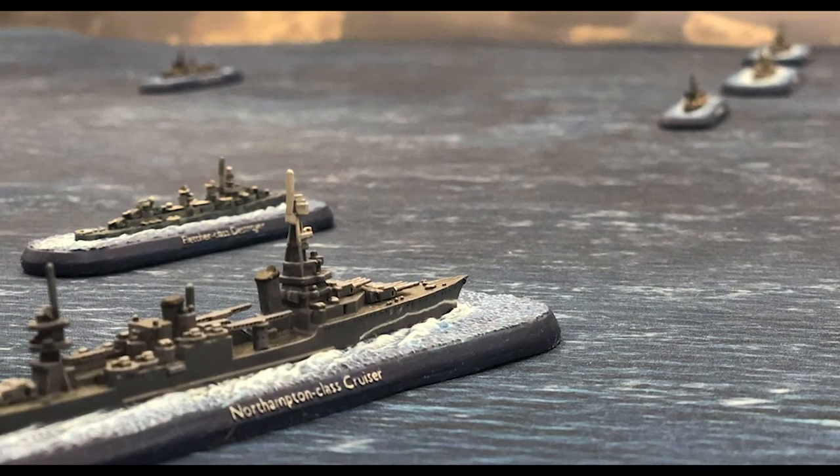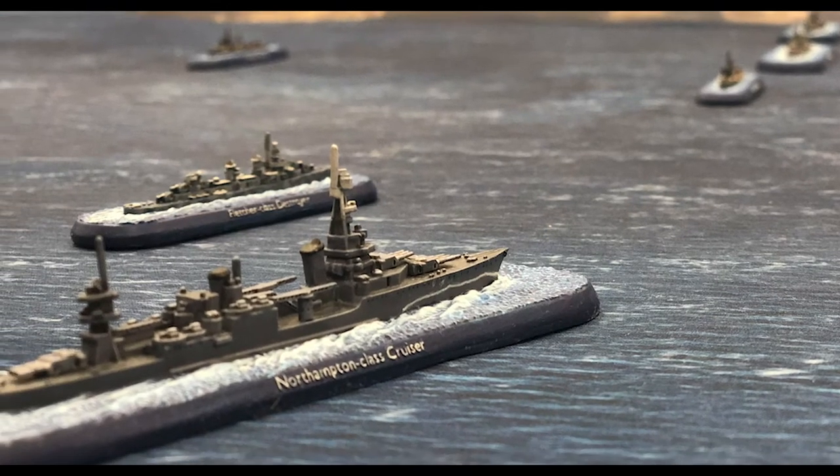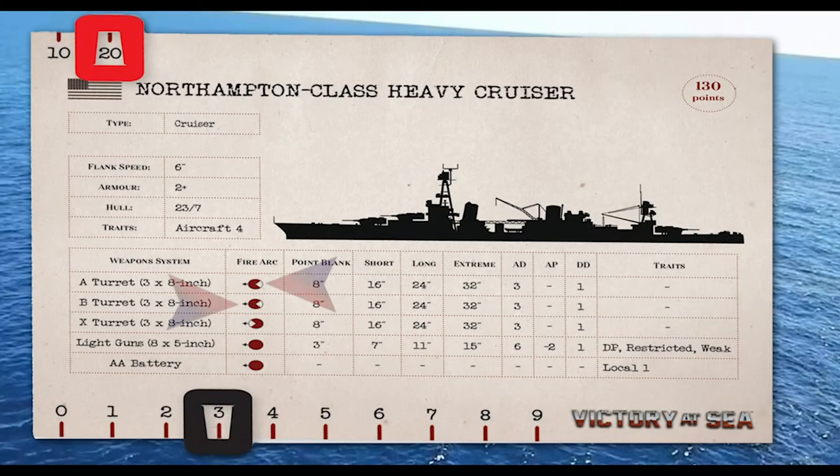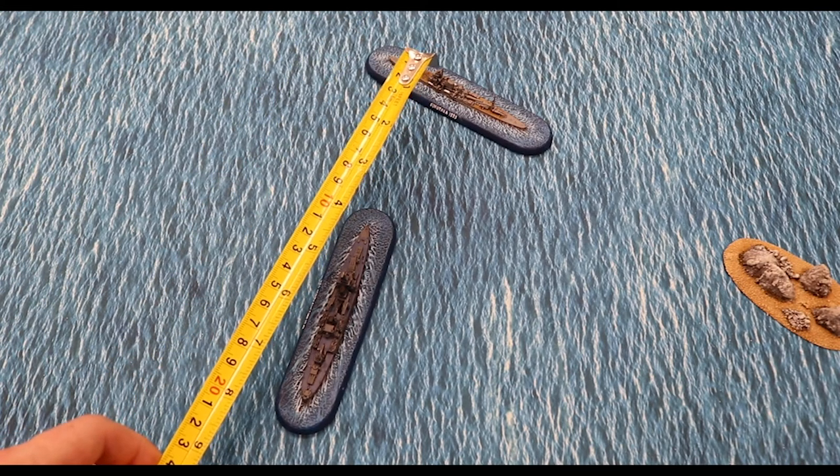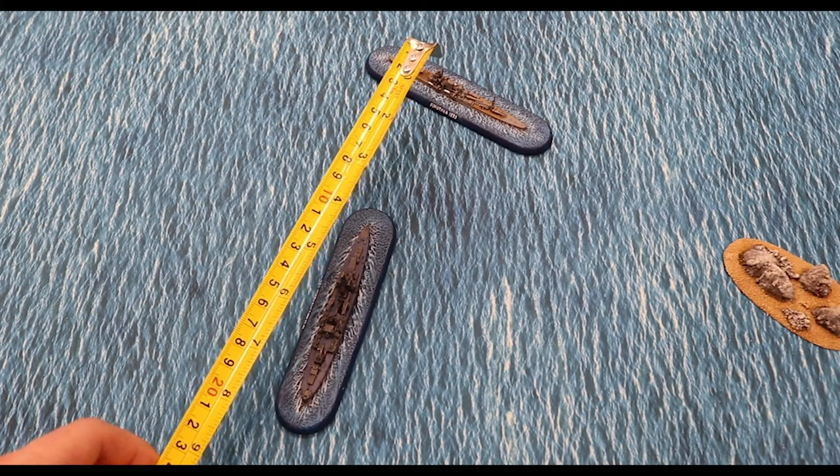Let's go back to our Northampton class heavy cruiser. Its Turret A and Turret B main guns have a fire arc that covers the fore, port, and starboard arcs — the front, left, and right sides — while the AA battery can use all positions of fore, aft, port, and starboard, giving it a 360-degree arc of fire. For simplicity's sake, we will only be firing the Turret A main guns.